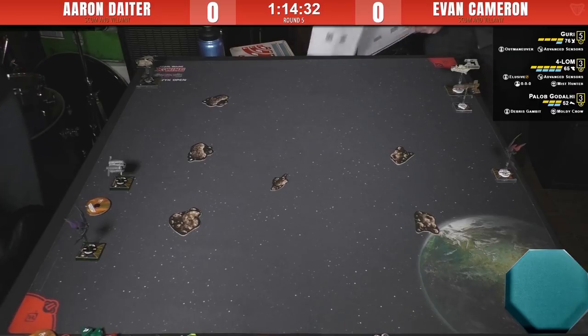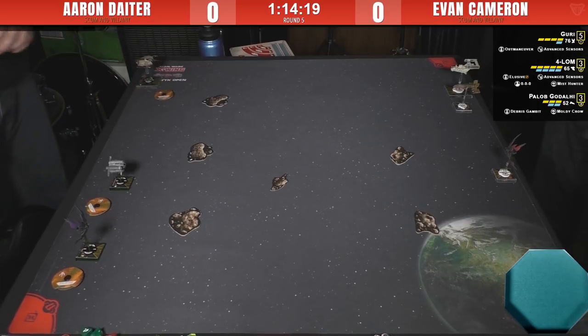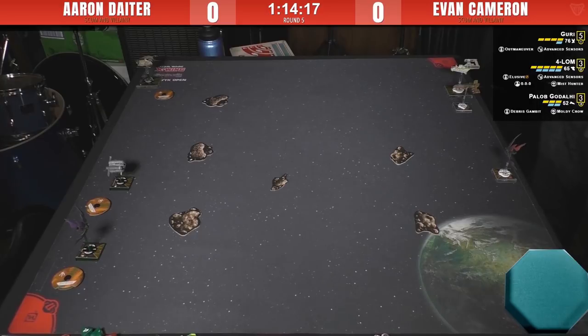We're still getting Aaron's list plugged in, so let's talk about Evan's for a second. We've got one of the best ships in the scum faction — Guri. She got the much-needed PS bump making her even more incredible. This is a common build you're going to see pretty often; I think it's one of the most effective ways of using her in 2.0. With her jumping up to initiative 5, Outmaneuver feels so oppressive on her. Flying with it makes you feel so powerful; flying against it can be very demoralizing. The amazing barrel roll is one of the most fun additions to the game.